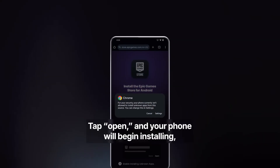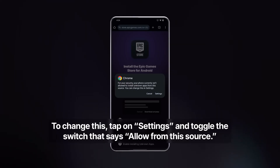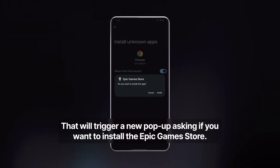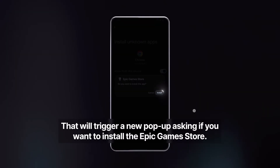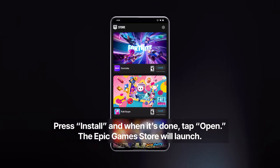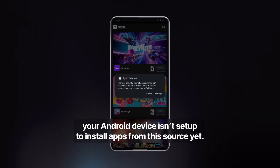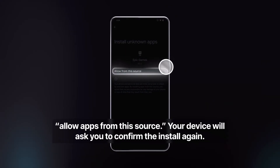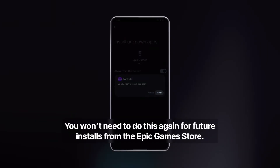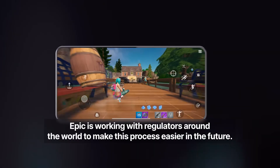The file will download and you'll see a notice near the top of your screen. Tap Open and your phone will begin installing, but first you'll probably see a security notice saying your phone isn't allowed to install apps from this source. To change this, tap Settings and toggle the switch that says Allow From This Source. That will trigger a new pop-up asking if you want to install the Epic Games Store — press Install. When it's done, tap Open. The Epic Game Store will launch and you can select a game. You'll see a message saying your Android device isn't set up to install apps from this source yet. Open Settings and toggle the switch that says Allow Apps From This Source. Your device will ask you to confirm the install again — you won't need to do this again for future installs from the Epic Game Store.